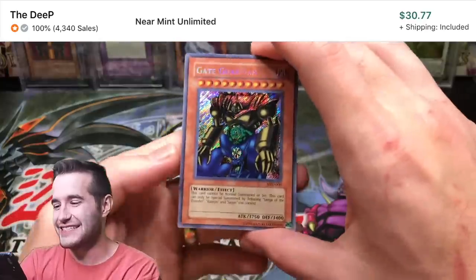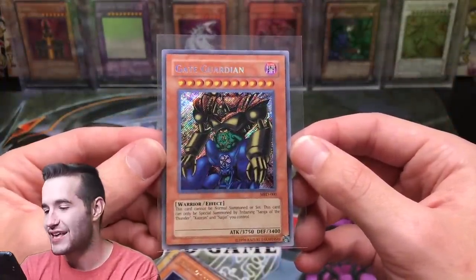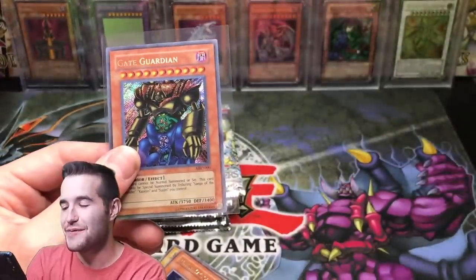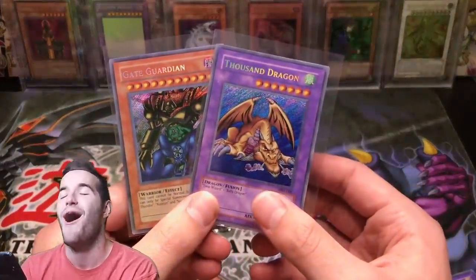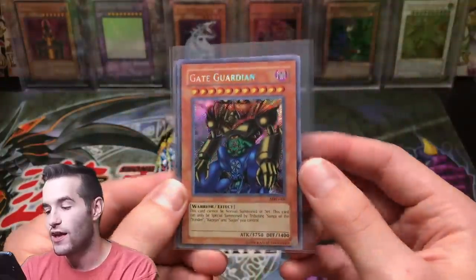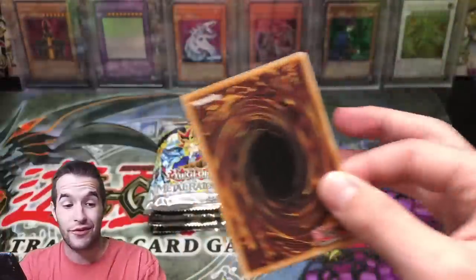Thousand Dragon Secret Rare — we were looking for Gate Guardian and got Thousand Dragon. I will take that! I don't know if I've ever even pulled this card. The foily name looks really nice. Then a Sangan — that's nice. Lady DeFe — but no Petite Moth. Baby Dragon, Labyrinth Tank — back-to-back Secret Rare pulls! Gate Guardian! I just said we're looking for Gate Guardian and we got the other one too. Back-to-back Secret Rare pulls — Gate Guardian! These legacy packs just seem to always provide.